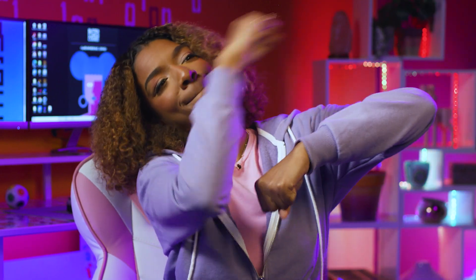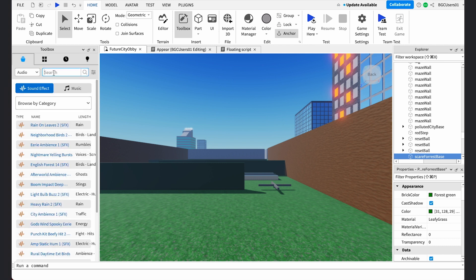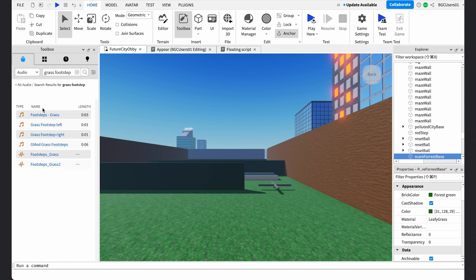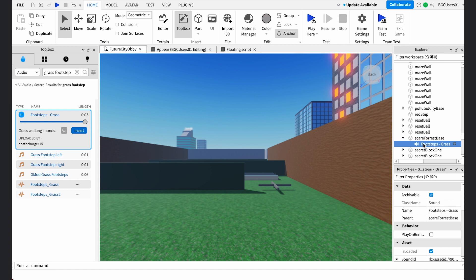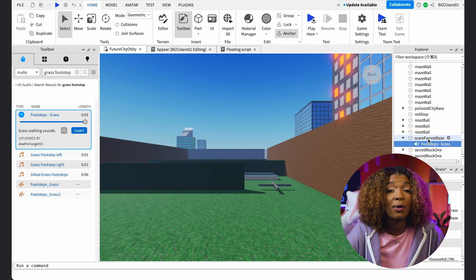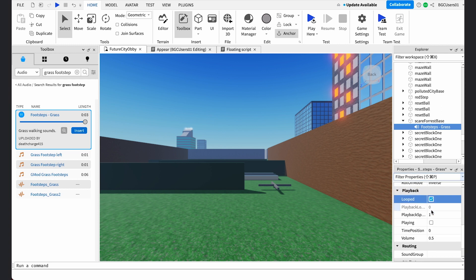Now that we've added a banner, let's add another awesome feature to our obby: sound. Sound makes the world of our video game that much more real — think of watching an action movie without any sound effects. In video games, there are usually a ton of sound effects and music that match the vibe of the game. Let's start small by adding sound to an object. Click the Marketplace tab and select Audio from the menu. Search for the sound you want — I want to add the sound of stepping through grass. You can preview the sound and change the length of it. Click Insert and the sound will be added to your workspace. Drag the sound to your desired object, like my level two grass. Go to the Property screen and make sure to click Looped and Playing so that your sound will run when you interact with the object. Then press Play.